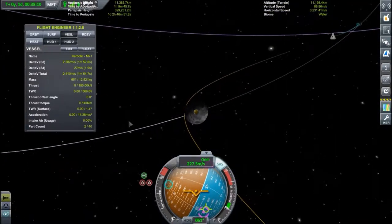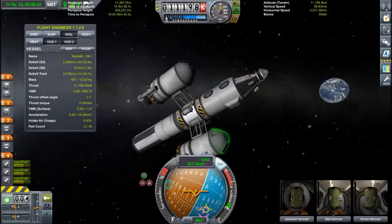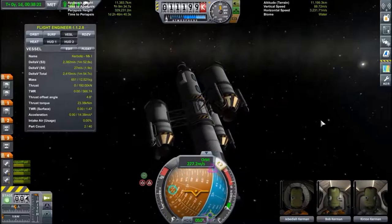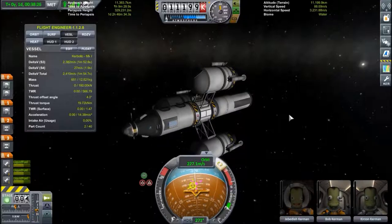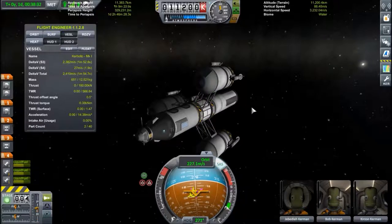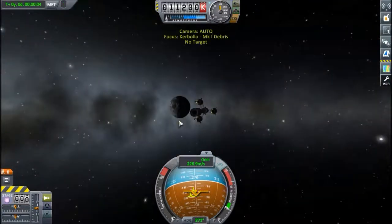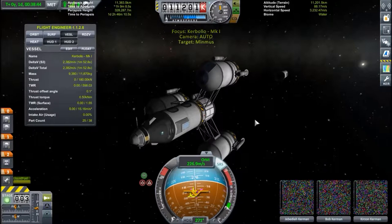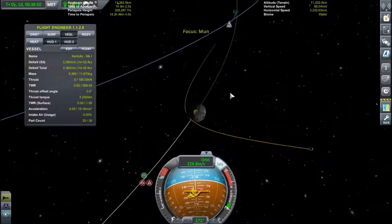So we'll point the ship basically towards the Mun and actually decouple the ascent stage in this position. It should be on its merry way to the Mun. Back to the ship — of course we don't want to crash the lander on the Mun, that would be bad. So we'll actually wait a little bit — let's do it right away.